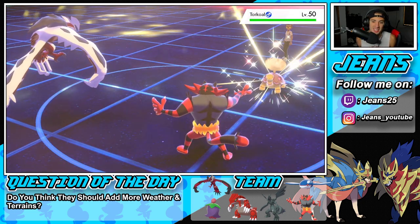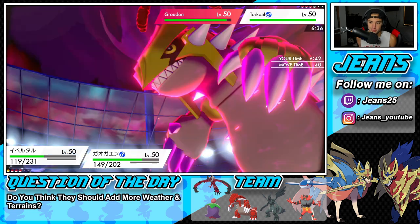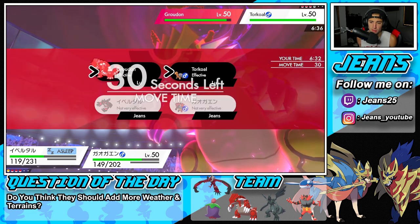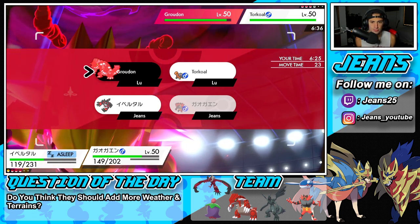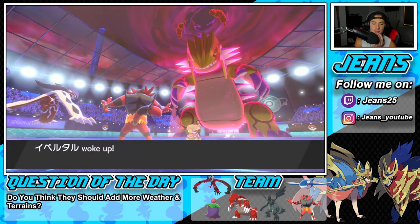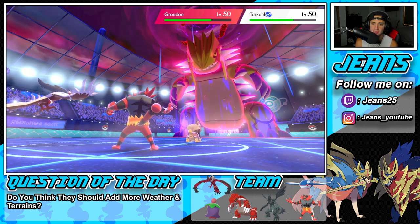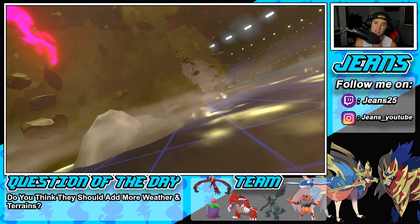I don't like Torkoal. I'll go for Snarl to drop the Special Attack, then Parting Shot into Groudon to bring in Kyogre. We should go into Groudon for the swap. I think he might take out my Incineroar at this point — but we wake up! Beautiful wake-up! We get great damage on Torkoal, a crit on Groudon, the Special Attack drop from Dark Aura is ripping things up. Then comes the Max Quake and he takes out Incineroar — that's fine.